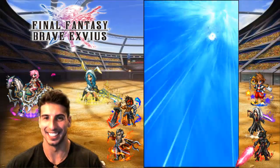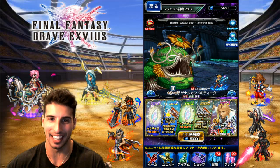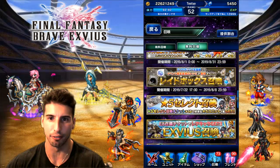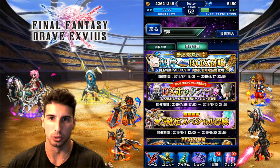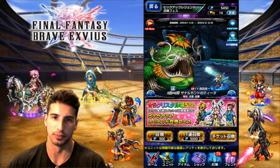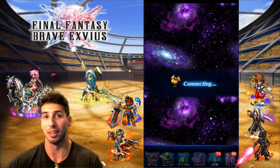That is pretty sick — that's the limit burst. We're gonna try to summon for the unit today, but before we start let's see if we have any free things we could do. No free things available right here, so the way it's gonna work: I have some tickets, so we're gonna do the tickets first. Let's see if we can get lucky and pull something good.